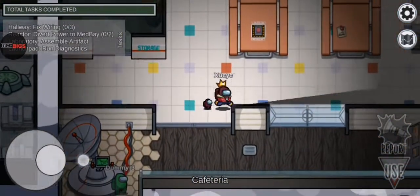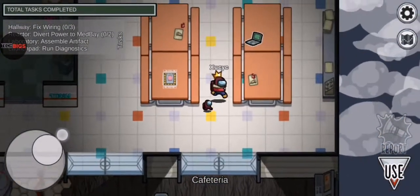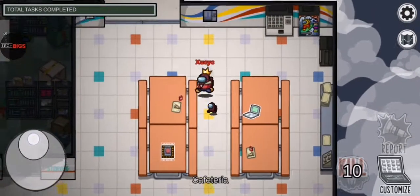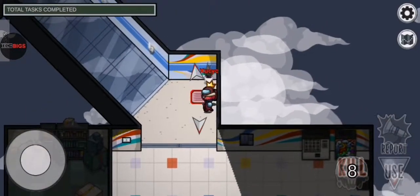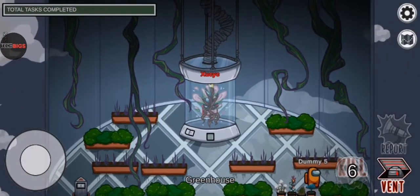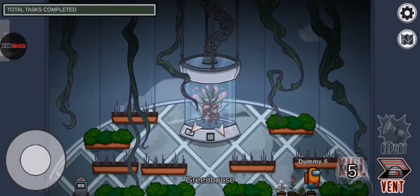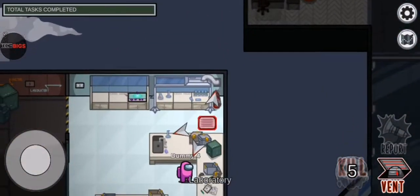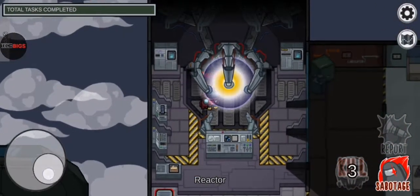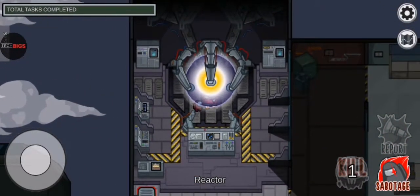Let's become the imposter so we can navigate across the map easily. There's another hiding spot in the greenhouse — the imposter can get over there. As you can see, this is a hiding spot, you can't be seen. The next hiding spot is in the reactor — you can hide behind this energy wall. As you can see, I'm almost invisible.